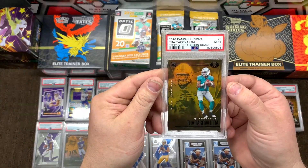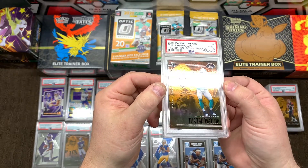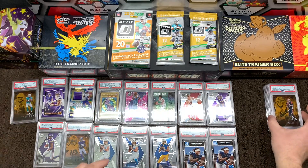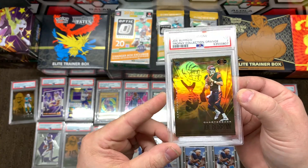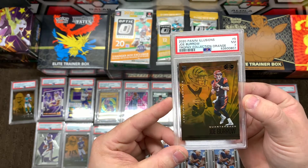We've got a Tua Mint 9 Trophy Collection Orange — the guy's got a good future right there. And you can't have the whole collection in orange if you don't have a Joe Burrow. I pulled it, it's a 7 — it is what it is. But it's Burrow.